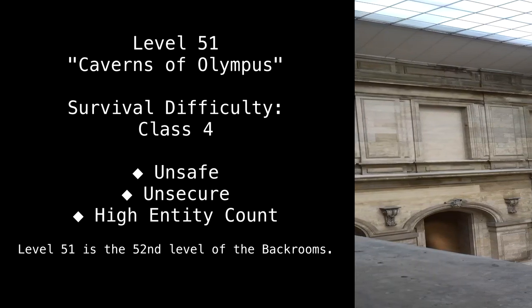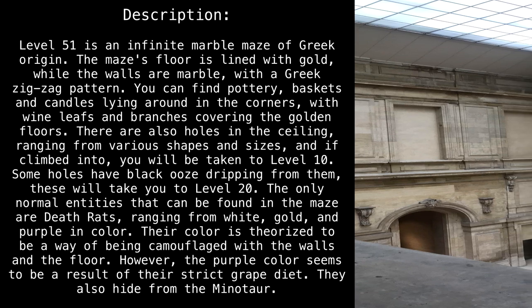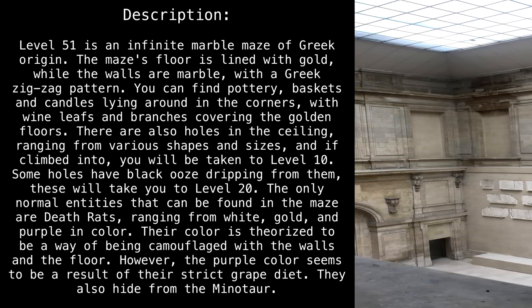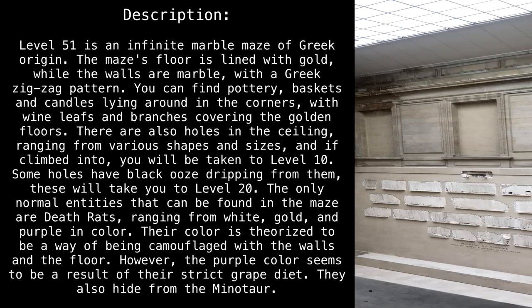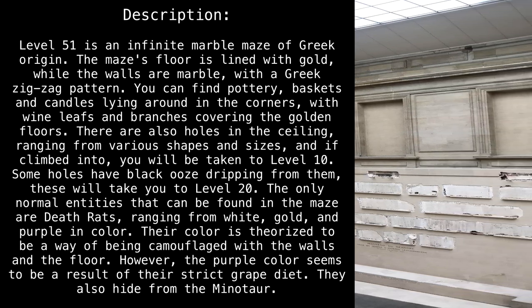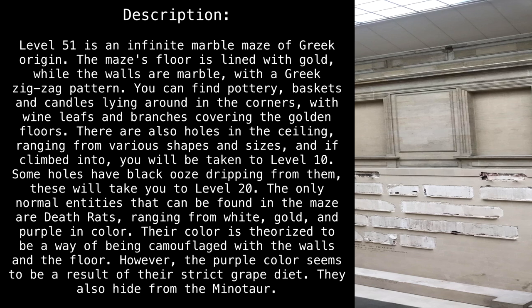Level 51 is the 52nd level of the Backrooms. Level 51 is an infinite marble maze of Greek origin. The maze's floor is lined with gold, while the walls are marble with a Greek zigzag pattern. You can find pottery, baskets, and candles lying around in the corners, with wine leaves and branches covering the golden floors.